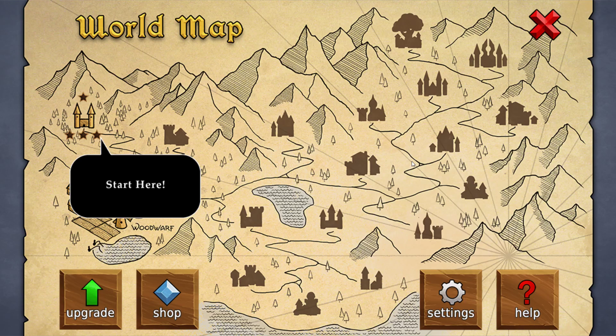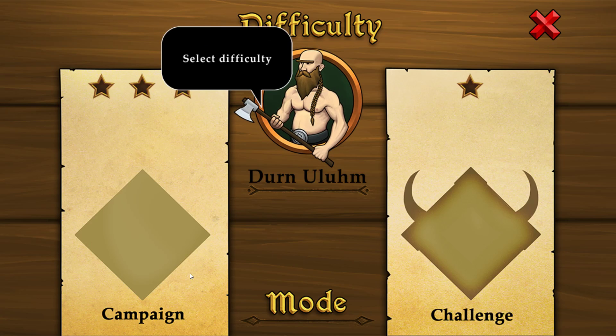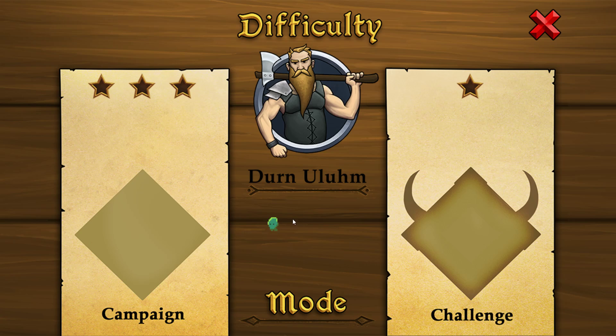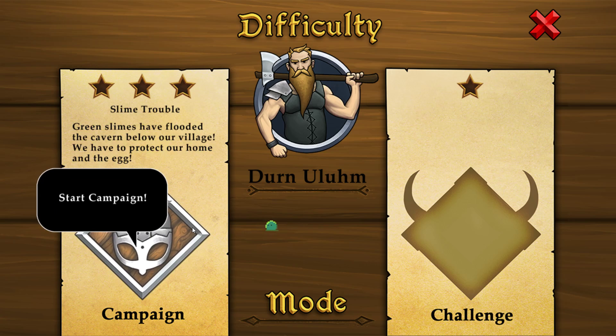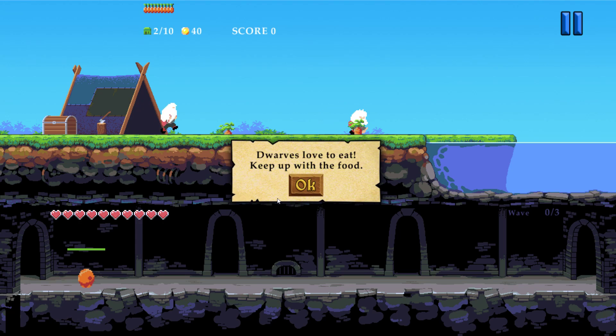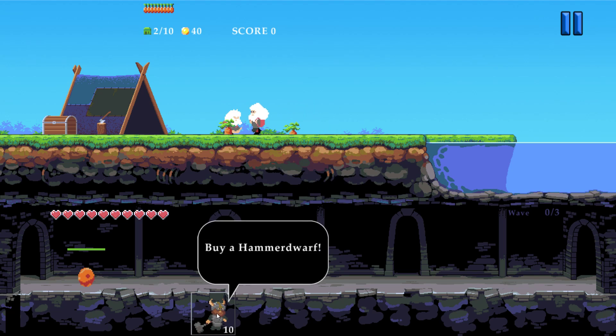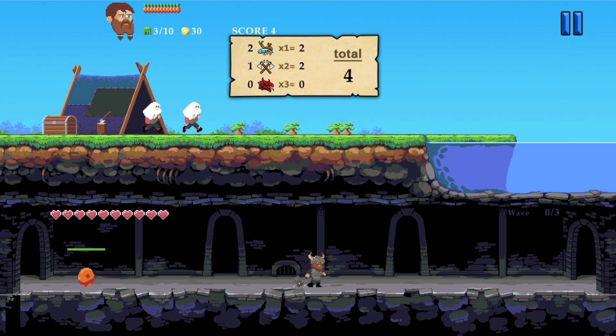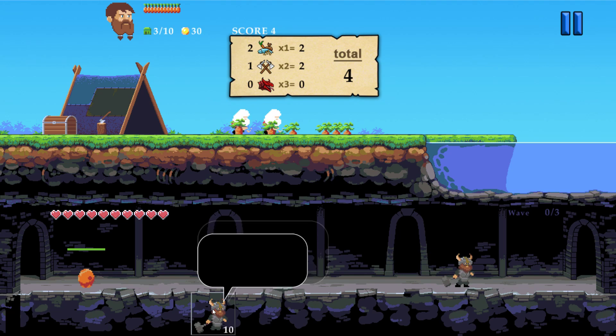Alright, we're going to start here and select difficulty — normal, you can change at any time, harder gives higher scores. Green slimes have flooded the cavern below our village; we have to protect our home and the egg. Buy a gatherer — gatherers pick up valuable resources. Buy another one; dwarves love to eat, keep up with the food. Buy a hammer dwarf.